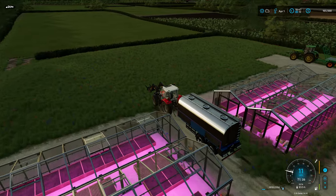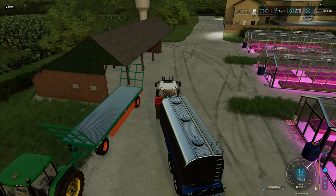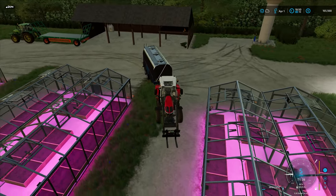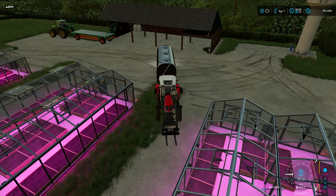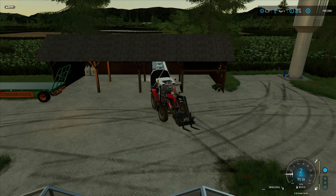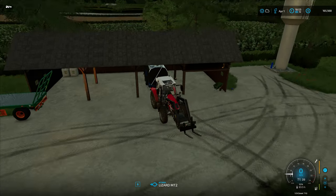We'll close that up and try and park the tractor in the shed. Now all that's left for the greenhouses is the fertiliser - they won't start growing without all the necessary ingredients. It's either artificial fertiliser or natural. It's getting a bit late so I don't want to be loading up and doing fertiliser in the dark, so I'll probably do that tomorrow.